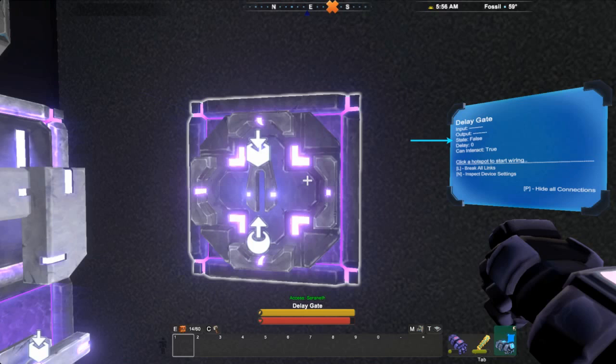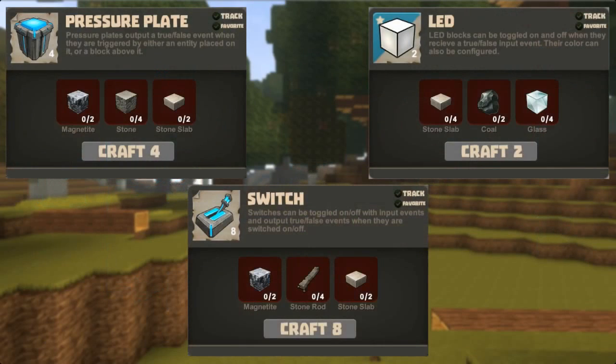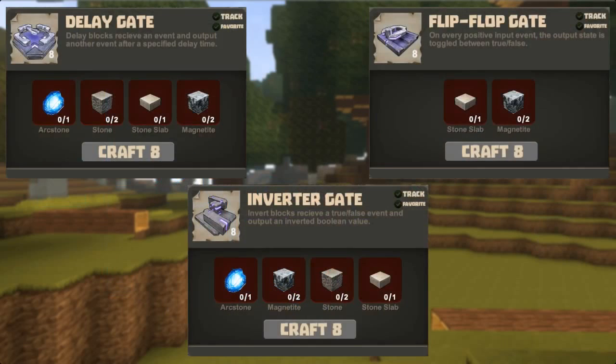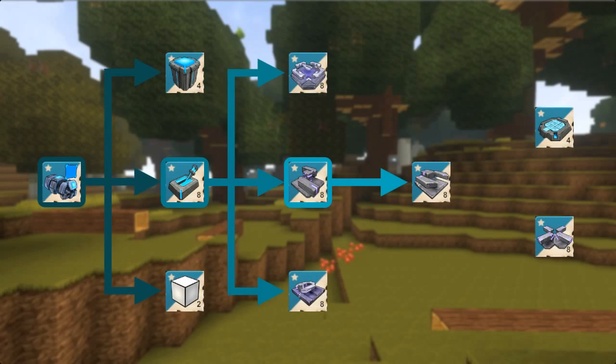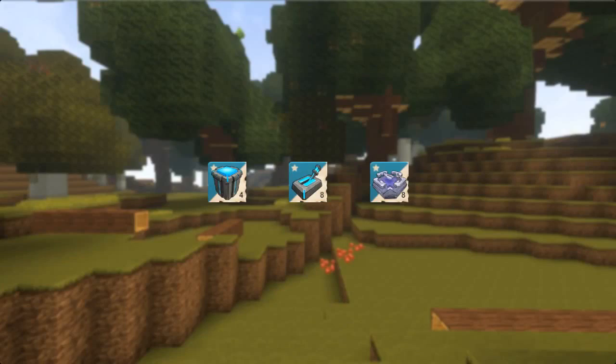The other information on the wiring tool's information pane can change from block to block, so we'll take a closer look at those when we learn about each different block. The wire tool also has other customizable options, which we'll come to later. Picking up the wiring tool for the first time unlocks the recipes for the pressure plate, LED, and switch. Picking up a switch for the first time gives us the recipes for the delay, flip-flop, and inverter. Picking up an inverter unlocks recipes for logic gate, which in turn unlocks recipes for number pad and number comparison gate.